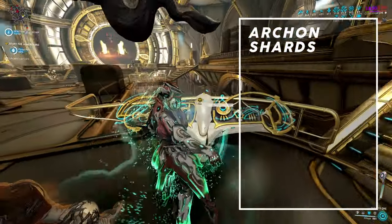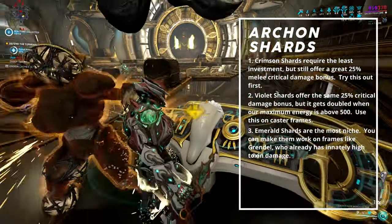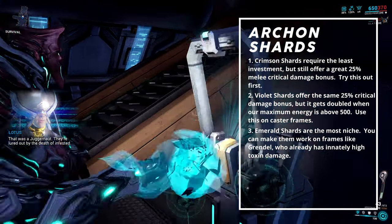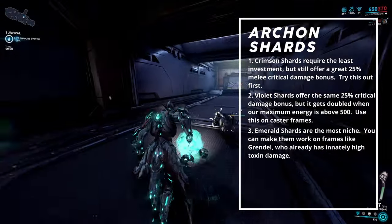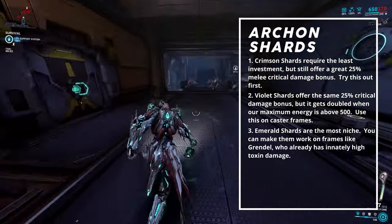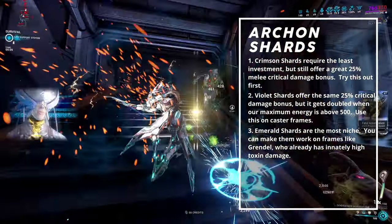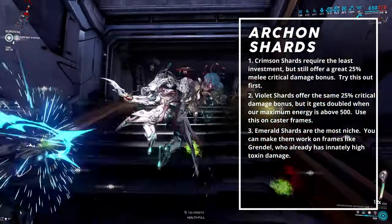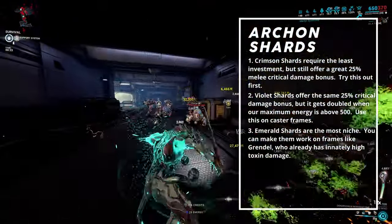Now let's break down Archon Shard synergies. You can choose from Crimson, Violet, and Emerald Archon Shards. Crimson Shards offer a flat 25% melee critical damage bonus — the most basic, low-investment choice. Violet Archon Shards require a coalescent fusion of Azure and Crimson Shards and also provide 25% melee critical damage, but when your Warframe's maximum energy reserve is above 500, this doubles to 50% — more suited for caster frames. Emerald Shards can increase toxin status damage by 30%; this is a flat bonus, not a bane multiplier. The best use case for Emerald Shards is probably on Grendel, who has innate armor strip and heavy toxin damage — combining his kit with our dagger setup can be amazing for melting units on high-level endurance missions.